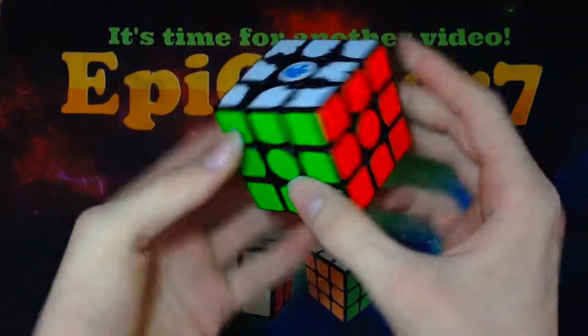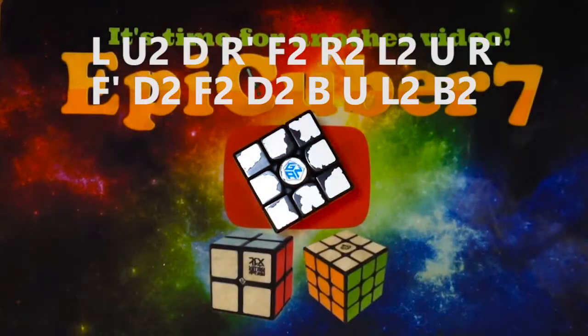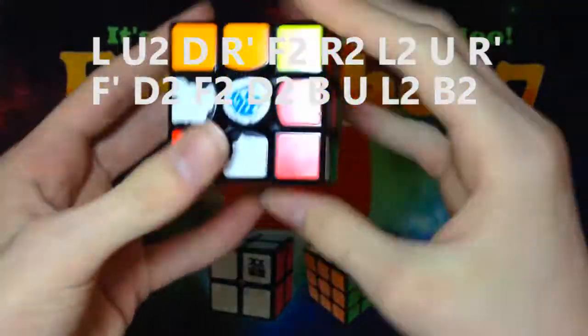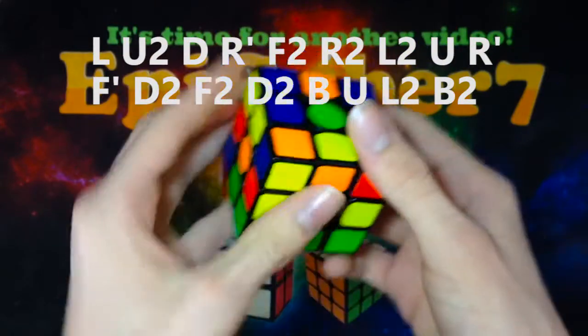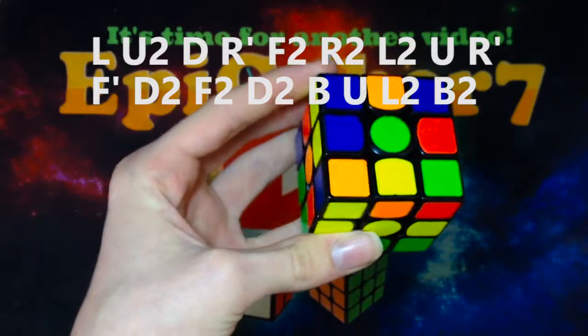Felix was using the Engstrom Gan SM. I don't have one of those, but I'll use the closest thing I have to it. Here we have the scramble, and if you're a white cross solver, make sure you do a Z2 or an X2 before the scramble so that you'll be able to follow along too.